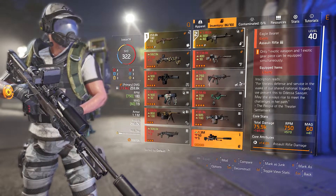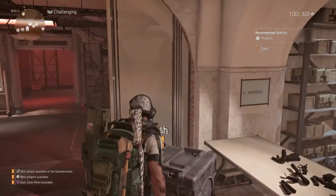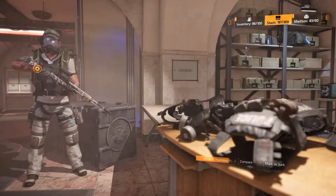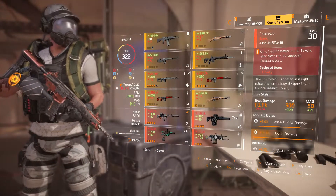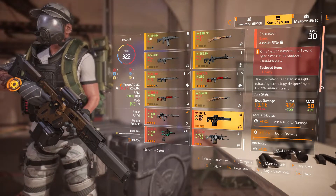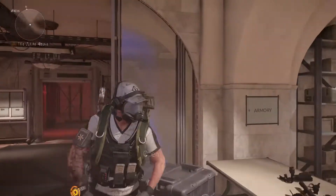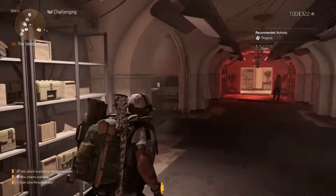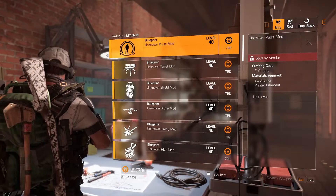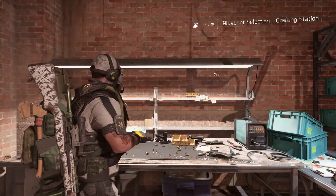Now let's do a quick walkthrough of how to reconfigure your exotic — either from level 30 or 40 you can now reconfigure them to get new stats or attributes, or simply level it up to level 40. In this example, I'm choosing my Chameleon which is level 30, and we'll head down to Anaya to buy a blueprint — I already bought it earlier so it's not showing there.